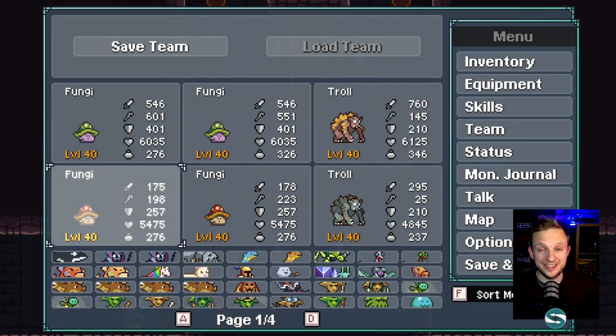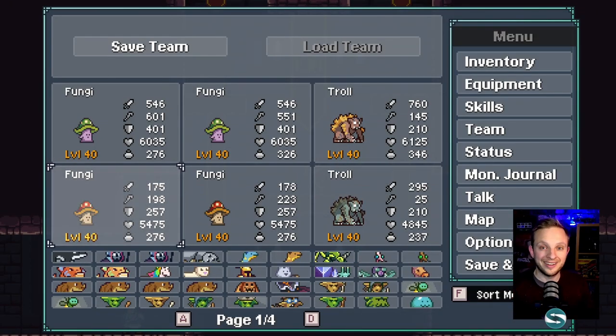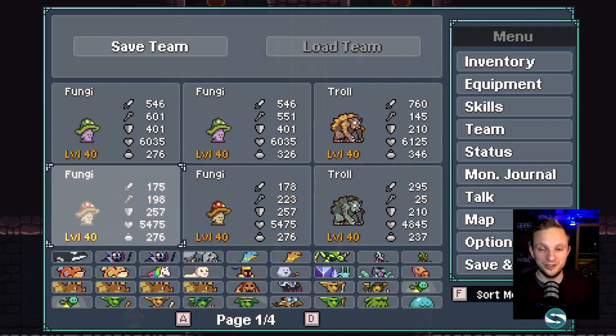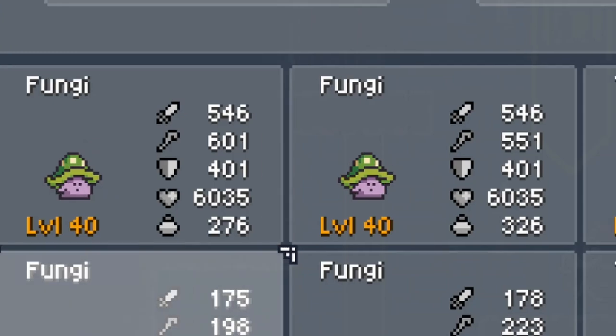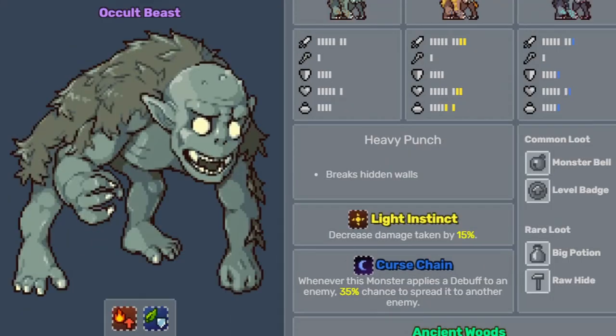So first up, what is this team? It is Fungi, Fungi, Troll. You can run this with just the basic unshifted versions of each of them — I'll show you an example of that working shortly. However, if you've got the option, what we really want is two dark-shifted Fungi and a light-shifted Troll. Fungi you pick up in the Blue Caves and Troll is down in the Depths of the Ancient Woods.